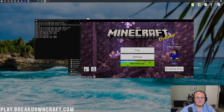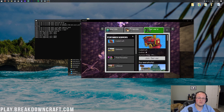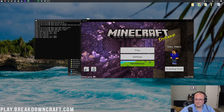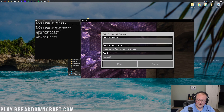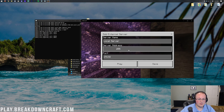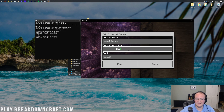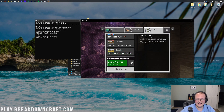Minecraft is open and the Bedrock edition server is running. To add a server, go to Play, then Servers. You and your friends join the exact same way — regardless of platform. Click Play, then Servers, scroll all the way down on the left-hand side, and click 'Add Server.' Name it whatever you want — I'll call it 'local server.' Then paste in your public IP address and click Save.